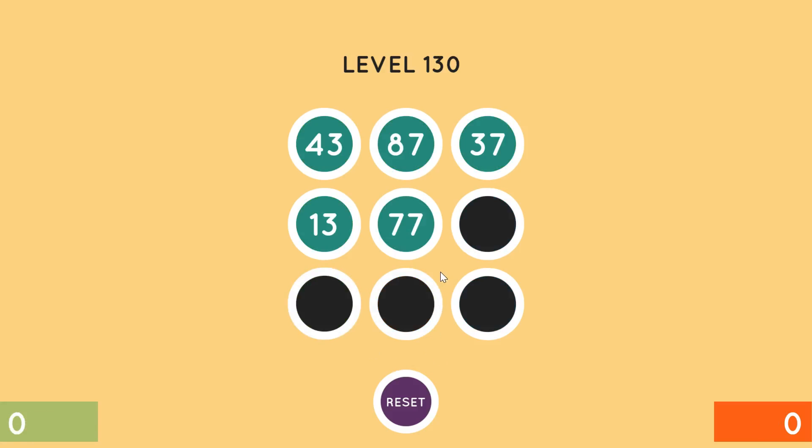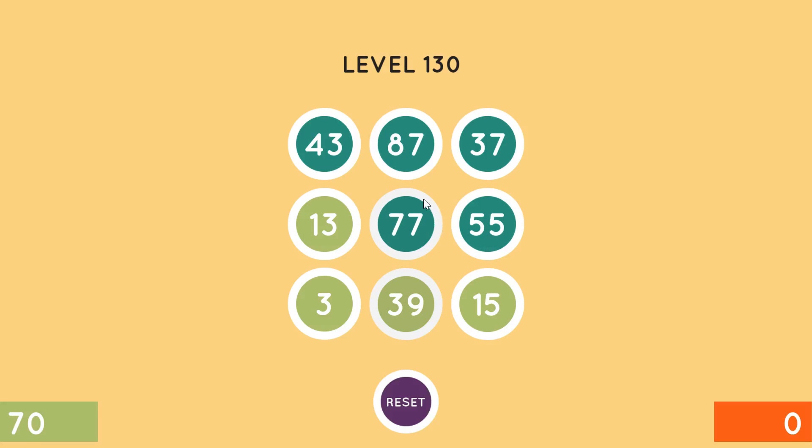That'd be 96 versus 95. So put these in the red columns and that in the green column. There we go. And I can certainly feel that even just 30 minutes into playing for the day, my mental energy is very, very drained.